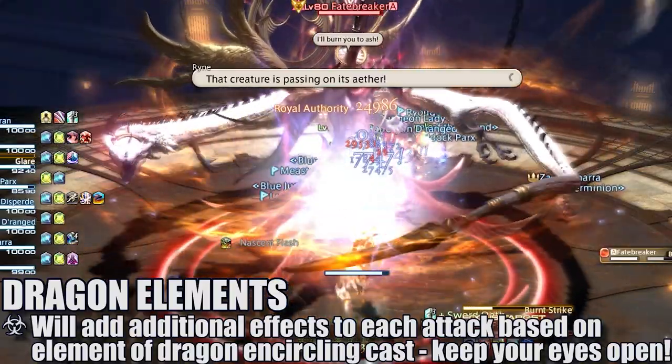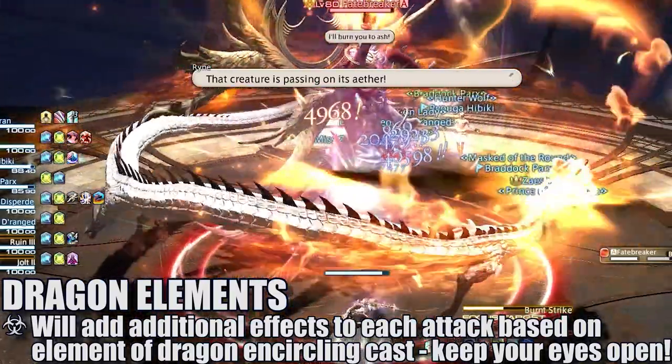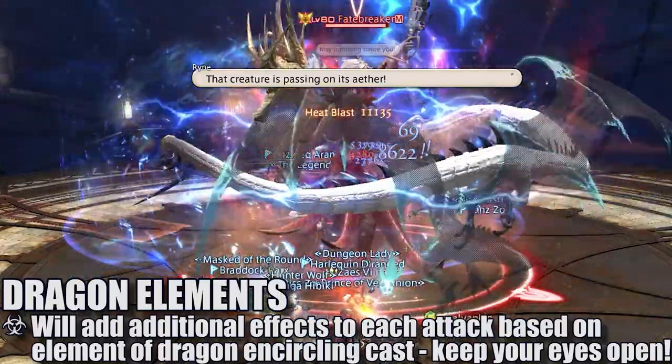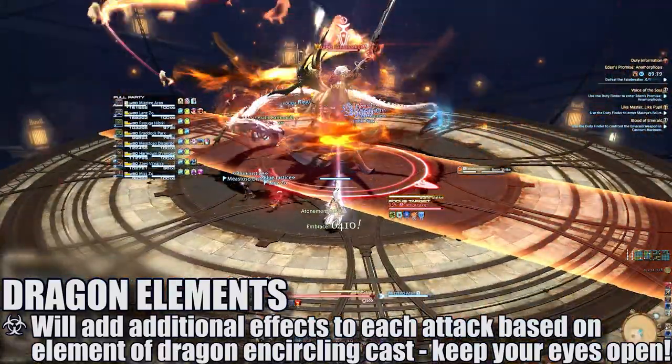Throughout this encounter, some of Fatebreaker's attacks will be modified by the inclusion of a fiery orange dragon or a blue lightning dragon. The color of each attack adds an additional component to the attack itself that players will need to prepare for.